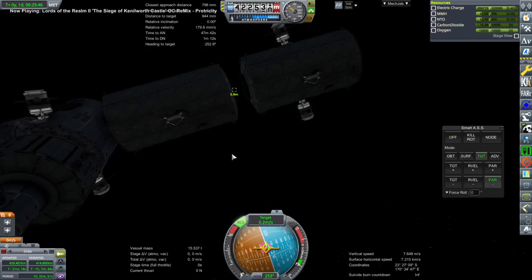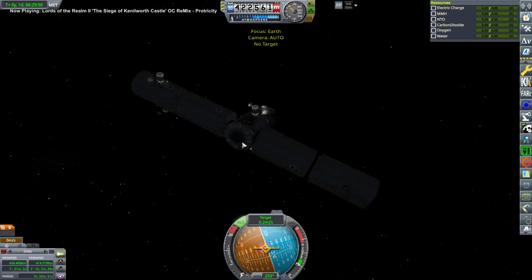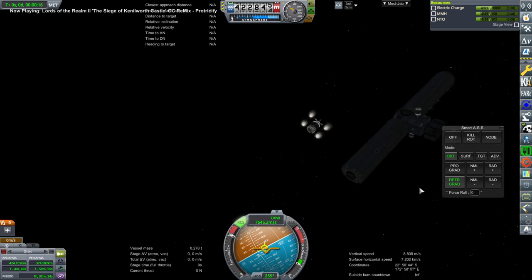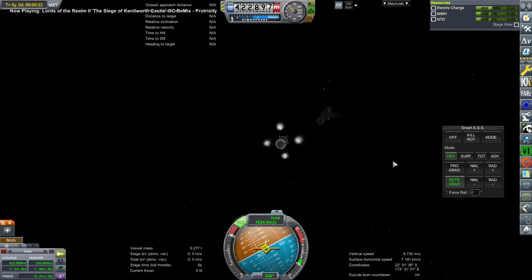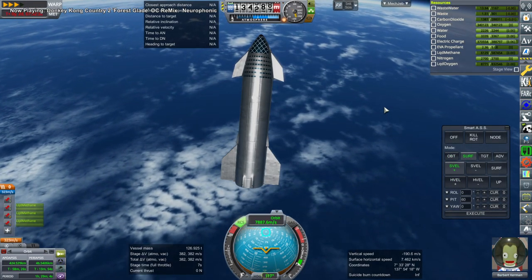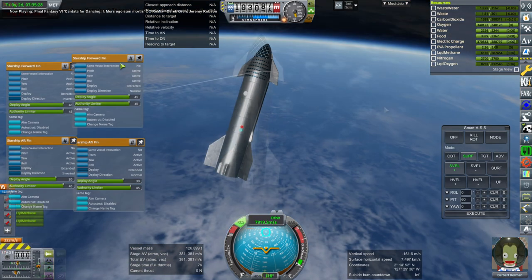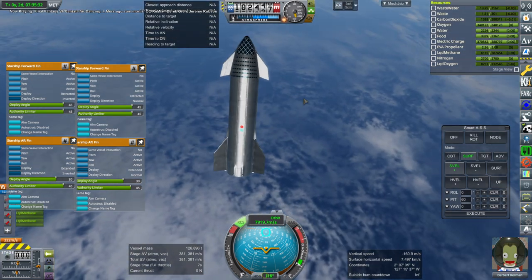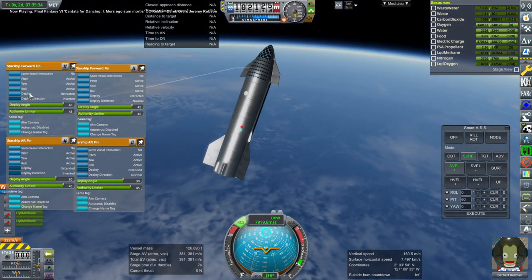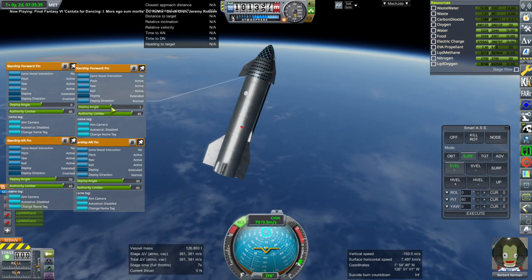For some reason, this one module on the station had not been attached when I reloaded the save. We had attached it in the previous episode, but it was floating around. So I brought it back in, docked it, and decided that we could deorbit two of the tugs — we didn't have much fuel left in them and didn't think they'd be necessary. The one Starship already in orbit did not have the ability to dock to the station; we didn't have the docking port in the right place.